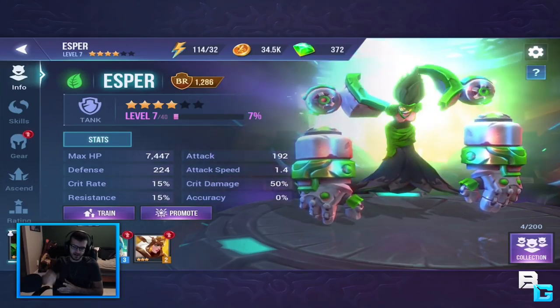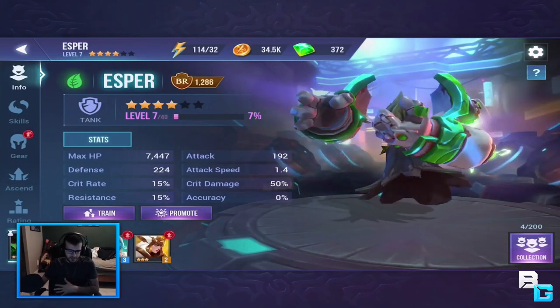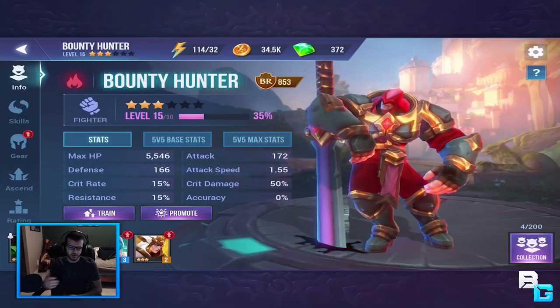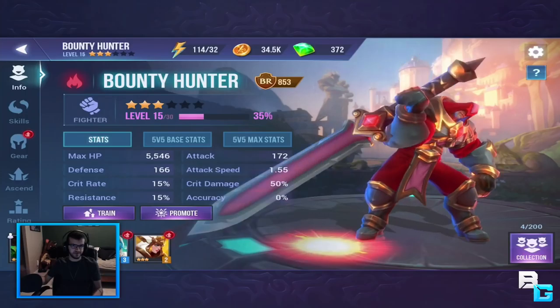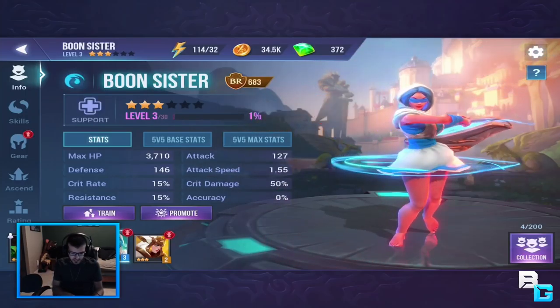So it could be like a plant-based one or a fire-based one - like the elemental type ones. Different elementals affect other elementals more than others. These are the champions that I have right now.